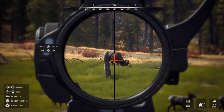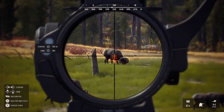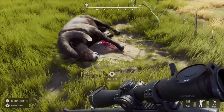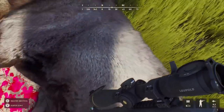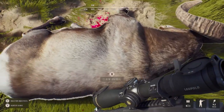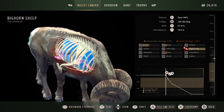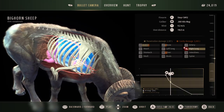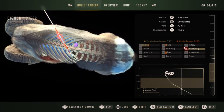I will never get tired of seeing the 5-star mature bighorn in this game. They just look so incredibly good — beautiful models, absolutely huge. This is what a bighorn should look like. They look amazing in the lodge and the detail on the horns is awesome. It's really satisfying to see another 5-star pop up in this herd — it's like carrying on the genetics of the previous rams I've taken from here. I love that sense of continuing their genetics.